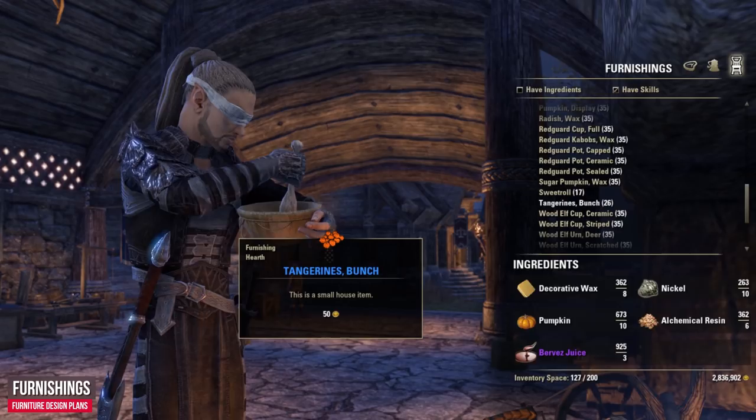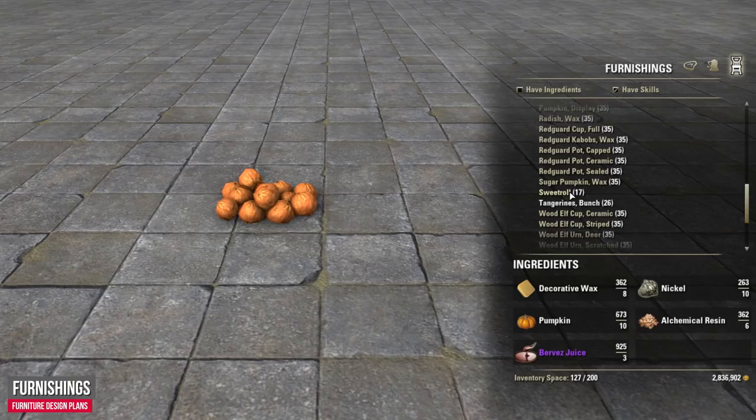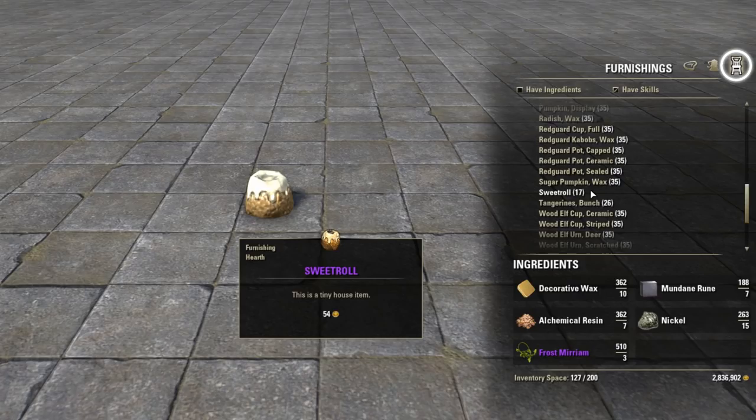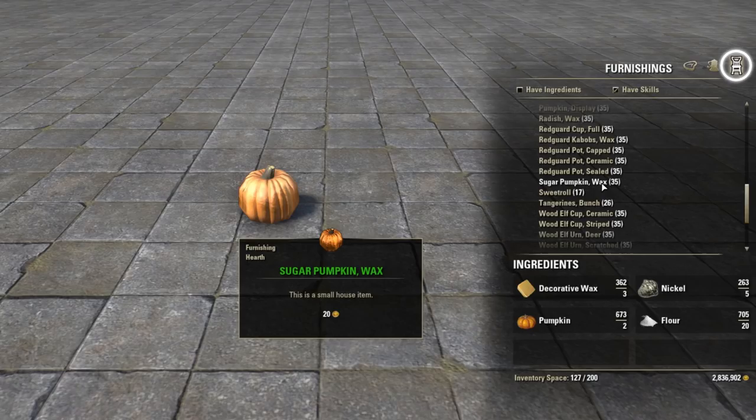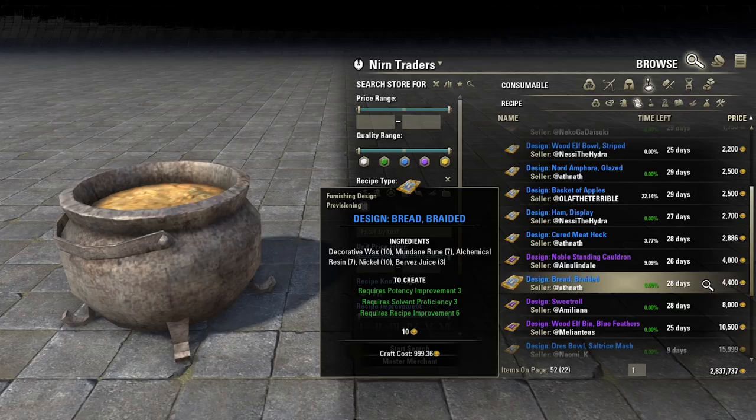Every crafting station in Elder Scrolls Online also allows you to craft your own furnishings. If you find and learn furniture design plans, you can create food, drinks, and furniture at the cooking station. Visit any cooking fire and at the top right you can switch to the Furnishings tab. Depending on the item you want to build, you need knowledge of multiple crafting skill line passives and various materials such as decorative wax, which you can find by looting barrels, baskets, urns, crates, cabinets, and more.